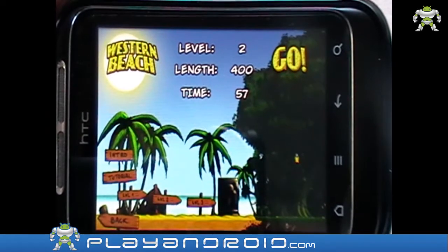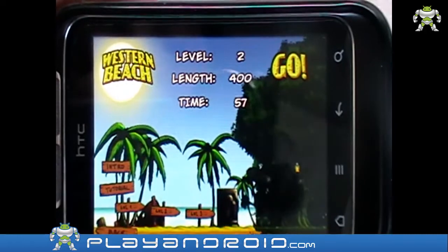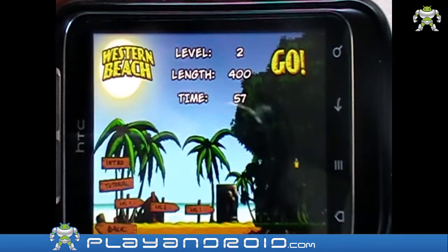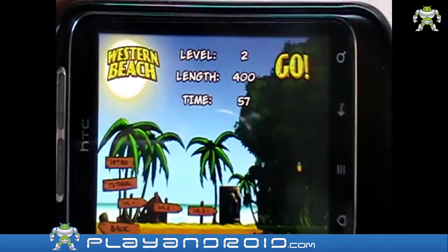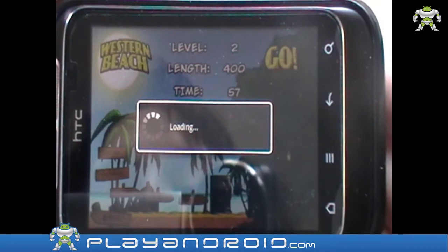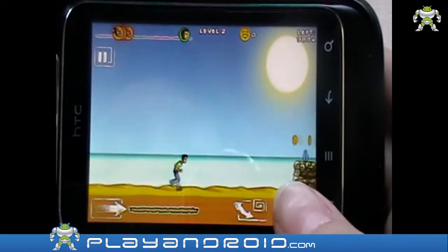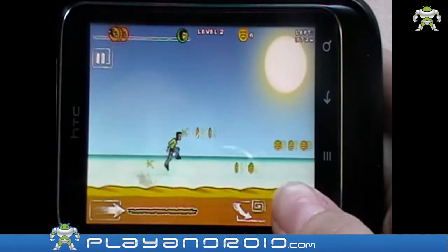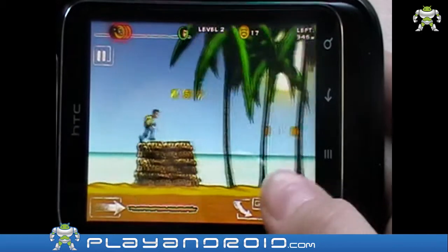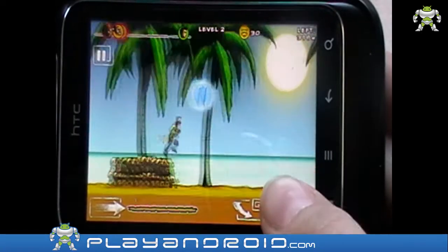I pressed normal mode but I'm further in easy mode and I'm not really sure how to go back to level 2 — I actually wanted to show you a level that I could semi-play. So let's get started if it wants to load. Now I have to watch over the camera in order to jump and run, so I hope that you can actually see it.